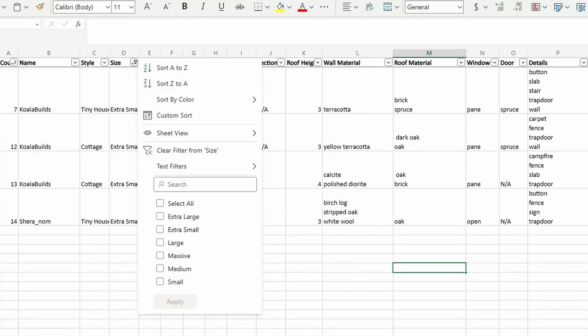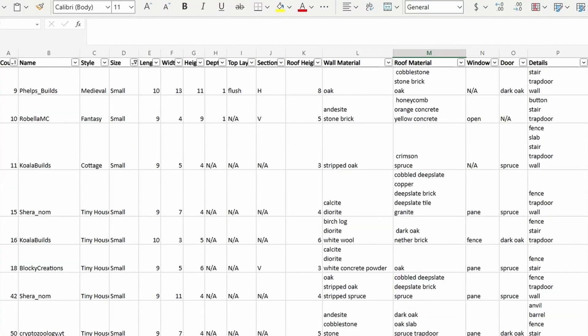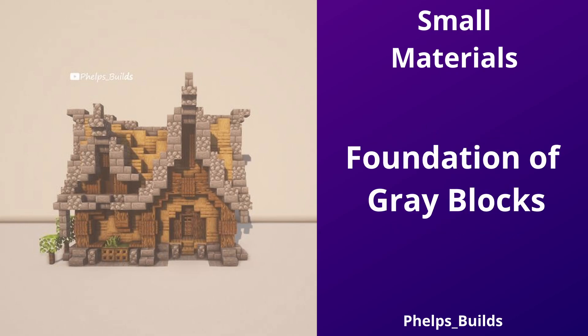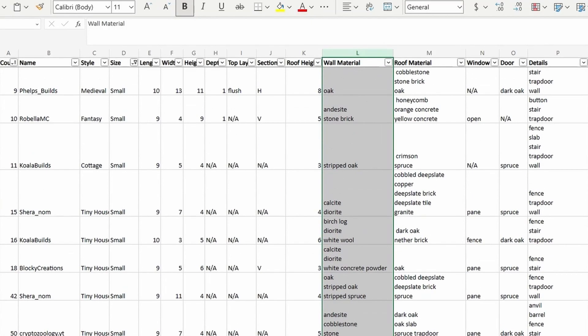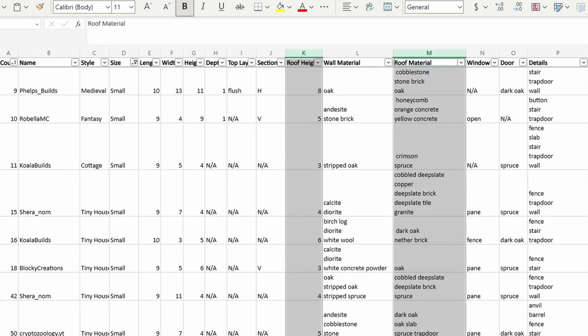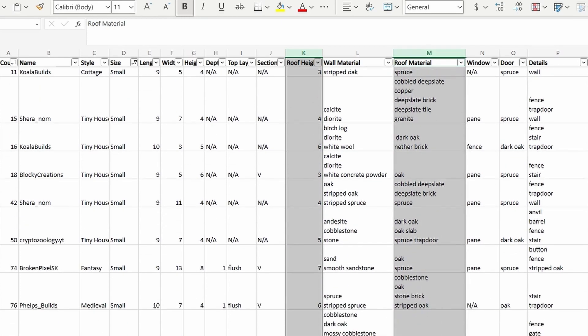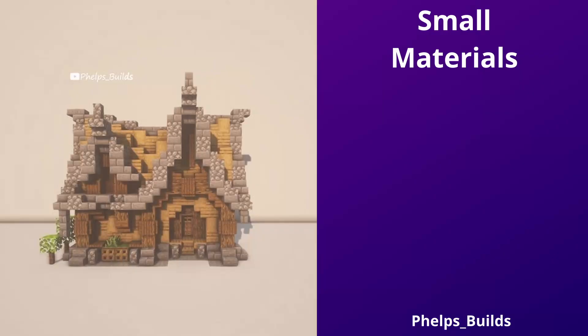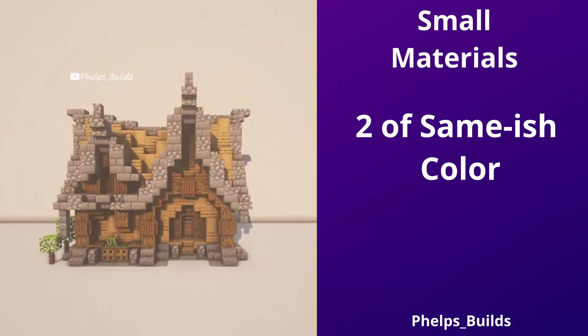Size small walls use two materials, again light in color, but it isn't unusual to see three or four materials, with cobblestone, stone, and andesite making an appearance to create a foundation section for the taller builds. Roofs are 3 to 8 high and use three materials. There's more variation in materials here than in size extra small because there's more styles of builds. There's generally two blocks that mix well together in the same shade range, and a third to trim.